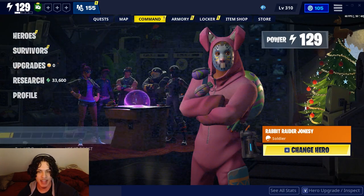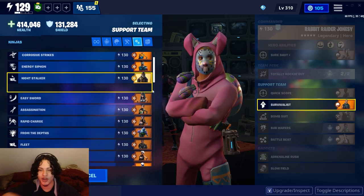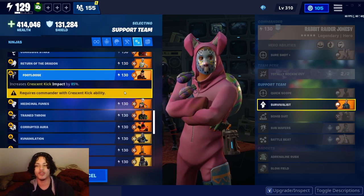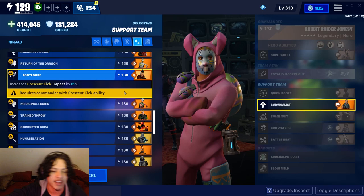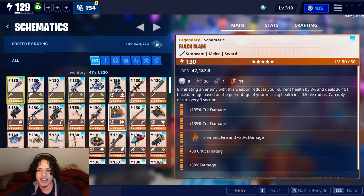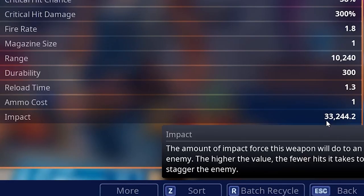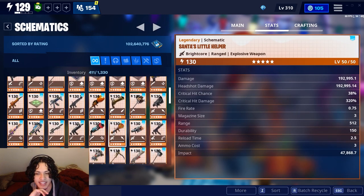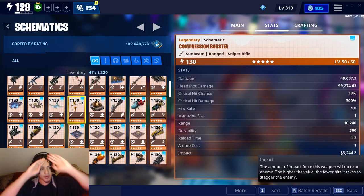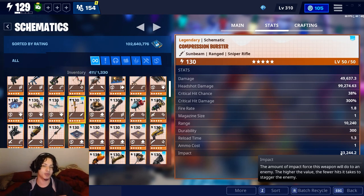However, we're going to take it a step further with a broken hero. There is a hero called Footloose who increases crescent kick impact by 85%. We're going to put that hero in our loadout. The impact has increased by around 8,000 on the Compression Burster, and on the Santa's Little Helper it increased a lot more because it took the base value and multiplied it. Our Compression Burster now has 33,000 impact.